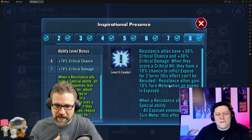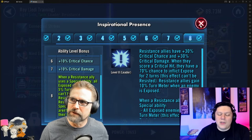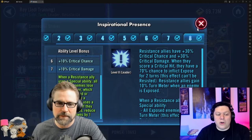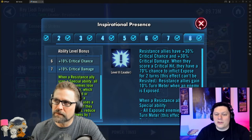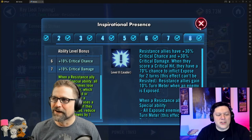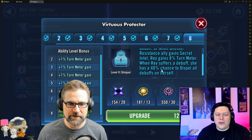I never paid much attention to Rey — she was one of the last characters I got. Everyone's like, 'oh she's not that good' until you start learning why she's so fast. You needed her for the Sith Raid so bad back in the day. She still owns Phase 1 — my resistance team can get 25% on auto. You just have to manually apply shields when Nihilus is about to annihilate somebody, but other than that you click auto and resistance just runs.